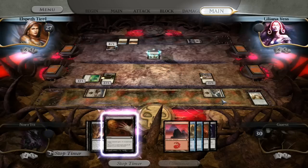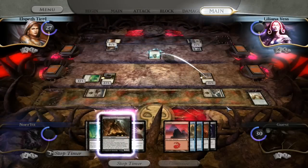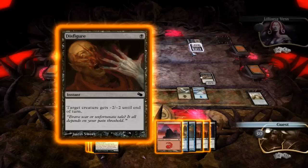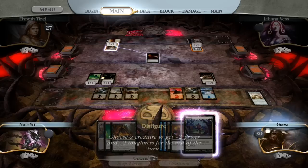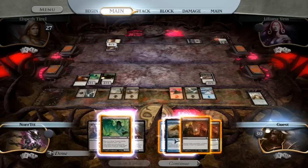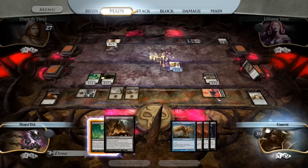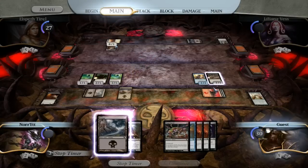Pacifism for Plague Beetle — oh no. What are we going to do about this Drudge Skeletons? This thing regenerates, so it's going to block our dudes a lot. I might have something for that. I'm going to go ahead and play my land. I like the Disfigure. The only creature I can play is this little Merchant of Secrets. We've got many 1/1s on our team. And I drew another Plague Beetle — just like the one that got pacified. We have backup.